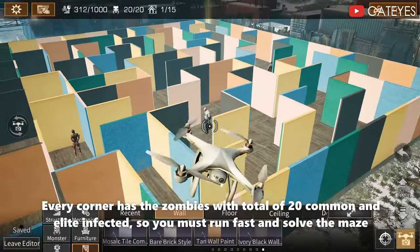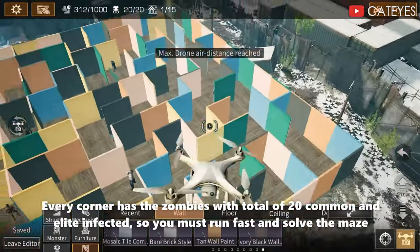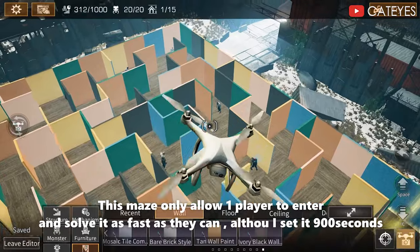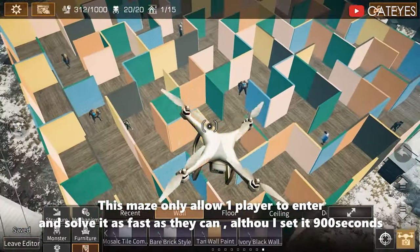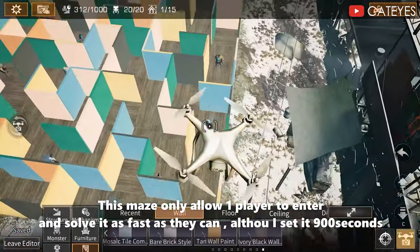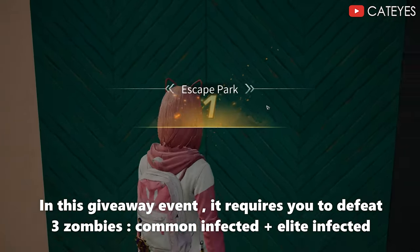Every corner has zombies, with a total of 20 common and elite infected. So you must run fast and solve the maze. This maze only allows one player to enter and solve it as fast as they can, although I set it to 900 seconds. In this giveaway event, it requires you to defeat at least 3 zombies — common infected plus elite infected.